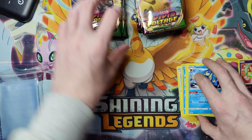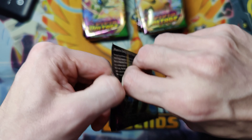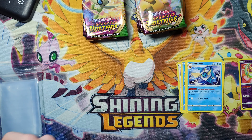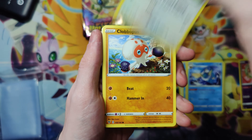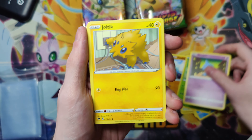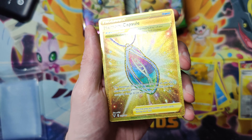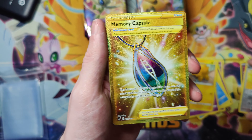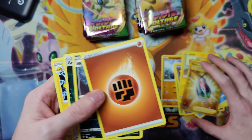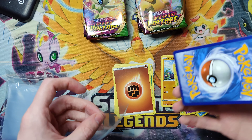I love how there's Evolutions in this set too — might end up grading some of the reverses of those. Chatot, Clobbopus, Skiddo, Joltik, Vee Move — oh there we go, secret rare Memory Capsule! Did not have that one yet, so that will be another one added to my binder collection.